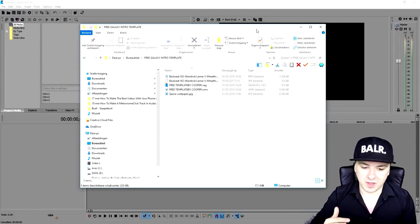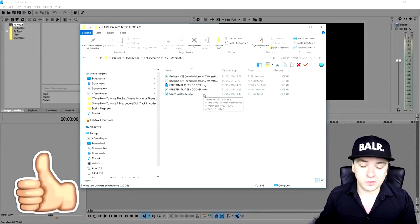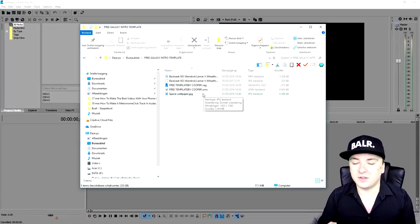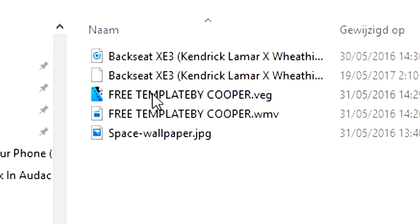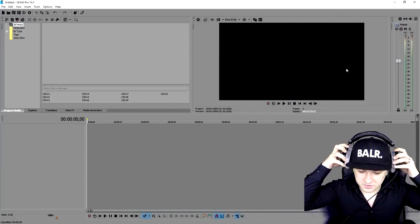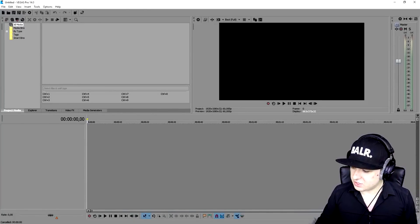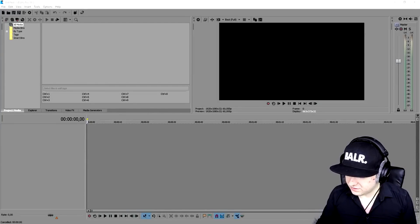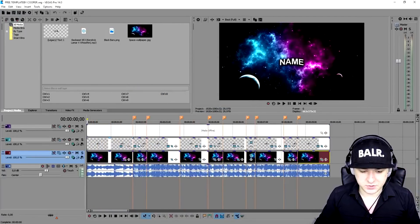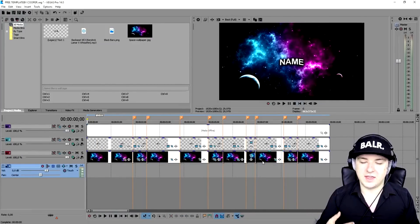Now that the zip file is extracted on my PC, we have all the files in the folder. We're going to customize it because the music is also copyrighted — we'll replace the music as well. I'm going to click on the Vegas project file so you can see how it looks. I'll click 'Ignore Missing Files' and leave them offline. This is basically our intro template — I'm going to delete the copyrighted music, and this is what the template looks like unedited.